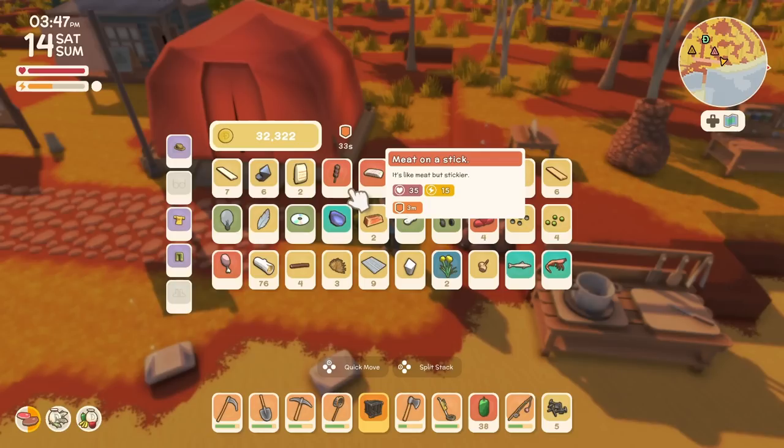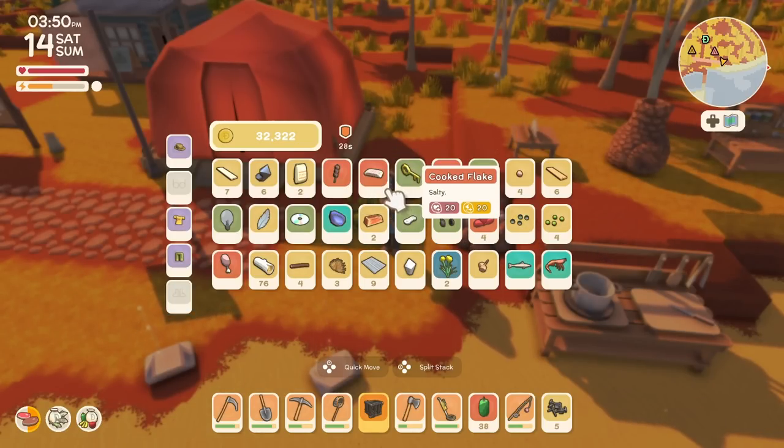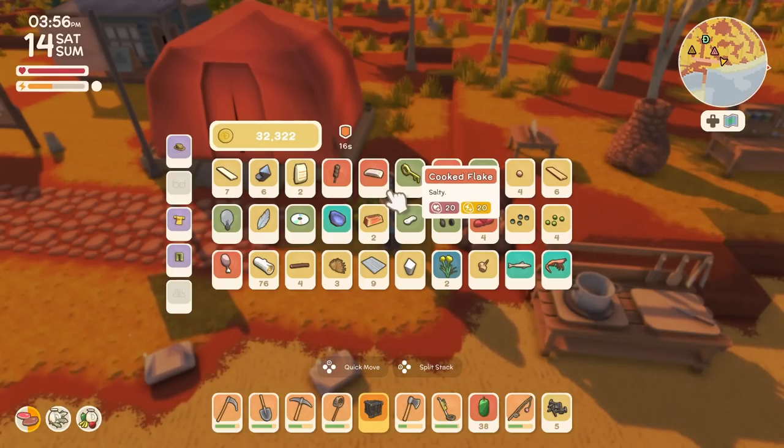The meat on a stick requires three meat and a mangrove stick and only gives 15 energy. So if you're looking to boost your energy, killing the shark and throwing some meat on the barbie is going to be a good bet for you.